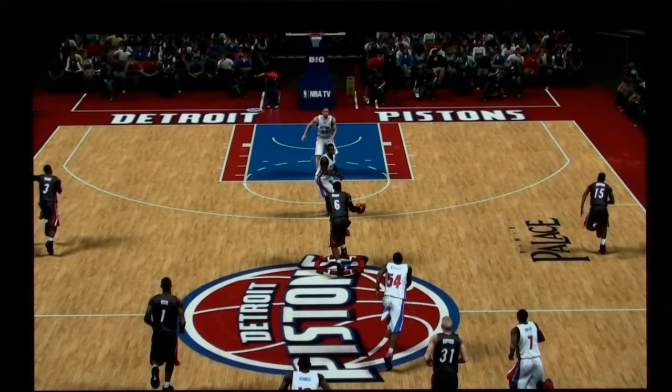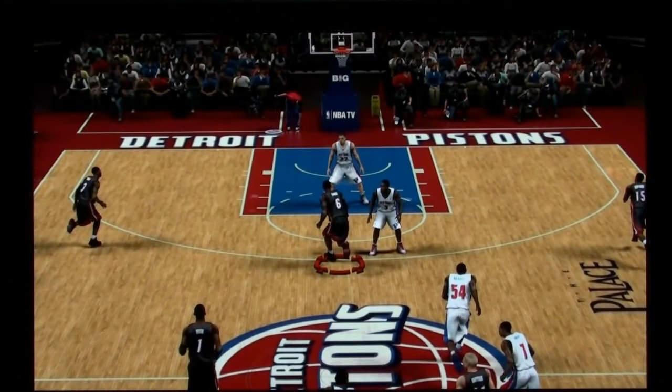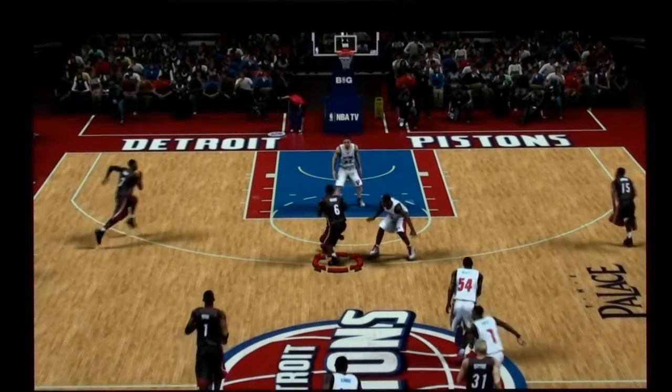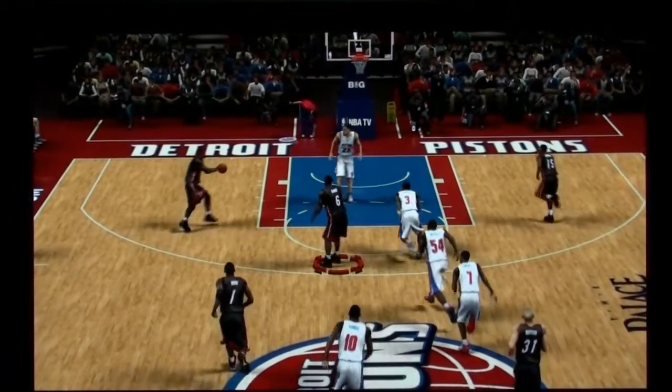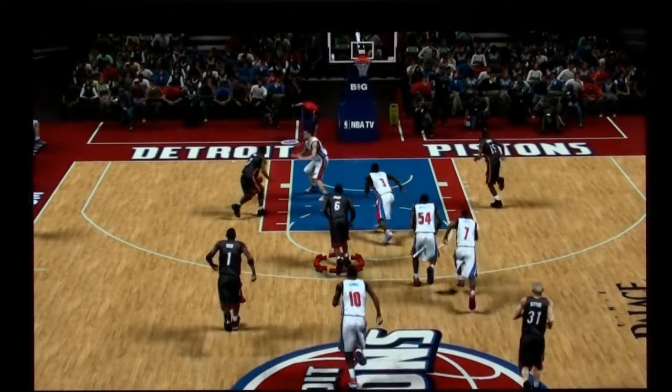I just wanted to show you — I got Detroit here against Miami Heat, which is computer, and LeBron's bringing it up court. As you can see, I got Rodney Stuckey there guarding LeBron. LeBron goes by me, passes it to Wade here, and I'll show you the dunking animations in 2K13.